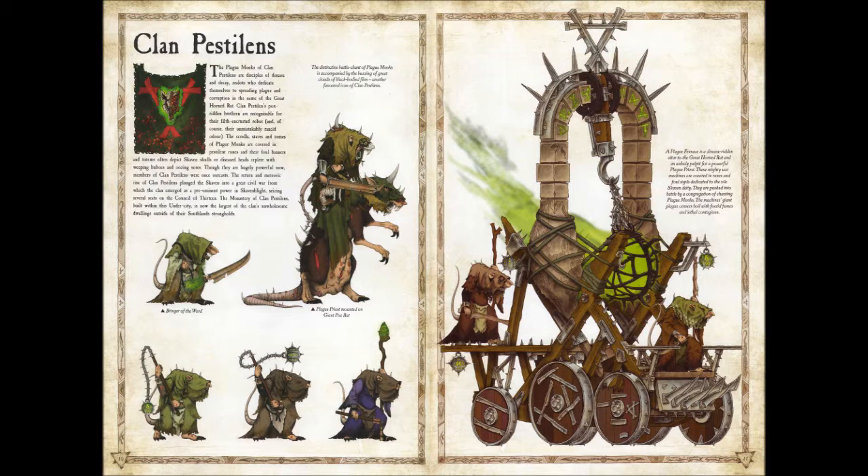Here we have the Bringer of the Word, and obviously the main color to go with these is green. The banner is very colorful — a mix of dark green, light green, and red, with imagery of a decayed rat and red poxes around it. You can have a lot of fun with these banners. On the bottom we have plague censer bearers. You can go for dark green, a faded greenish brown, or a gray-brownish tone. There's also a purple option, though I'm not too fond of that — maybe for a very high-ranking robe, so you'd only have a few guys with that color. There's also what looks like a warpstone staff, which looks really cool.